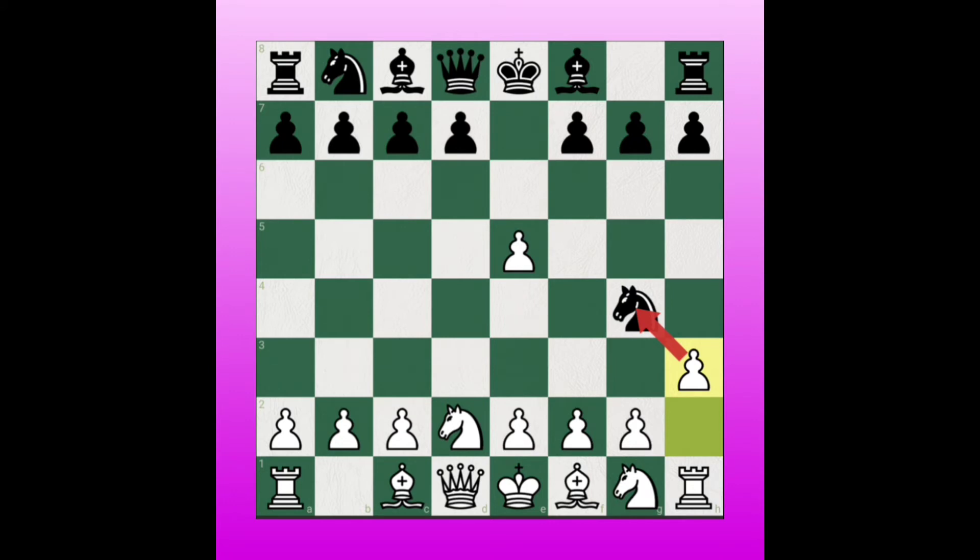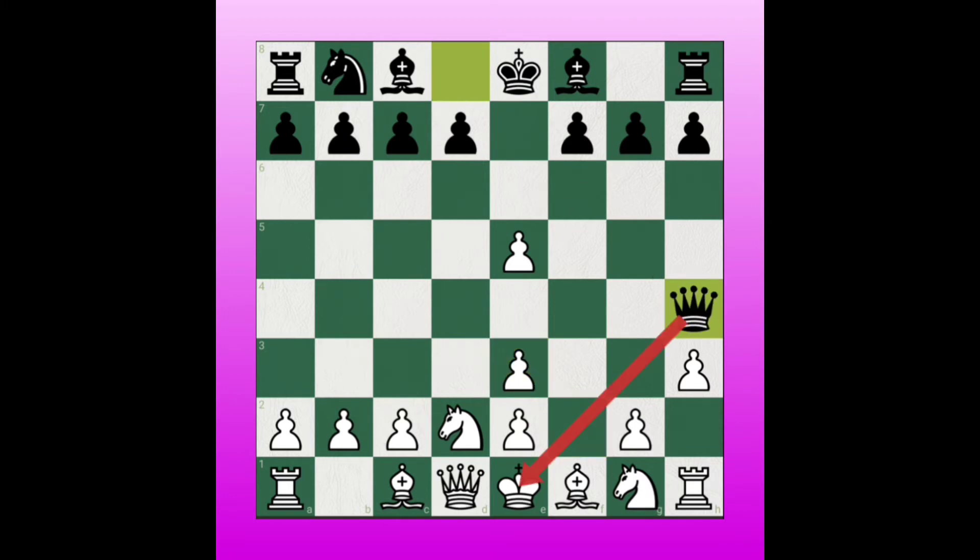The stunning move is Knight to e3. Here White needs to give the queen. If White captures the knight, we can do checkmate in 6 moves — we can give check with the queen. Pawn to g3, queen takes pawn — unstoppable checkmate.